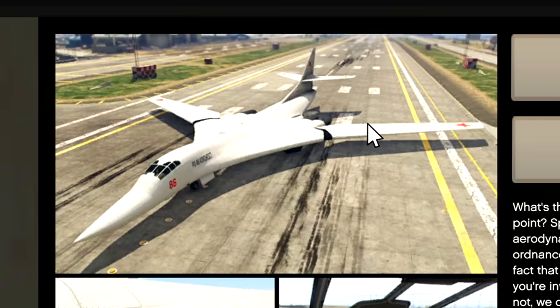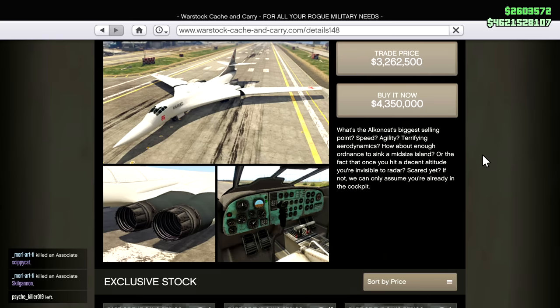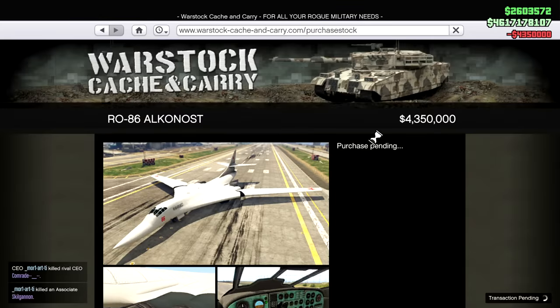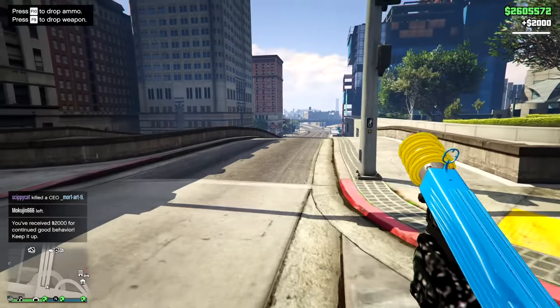Are you seeing how big this thing is? It barely fits on the runway. Wait, 4.3 million dollars and this is what the interior looks like? I'm not gonna make a comment yet because we're gonna be spending more millions on upgrades. But yeah, buy it now for 4 million 350 thousand dollars. Look at that speedy delivery though — you better deliver it to me fast.